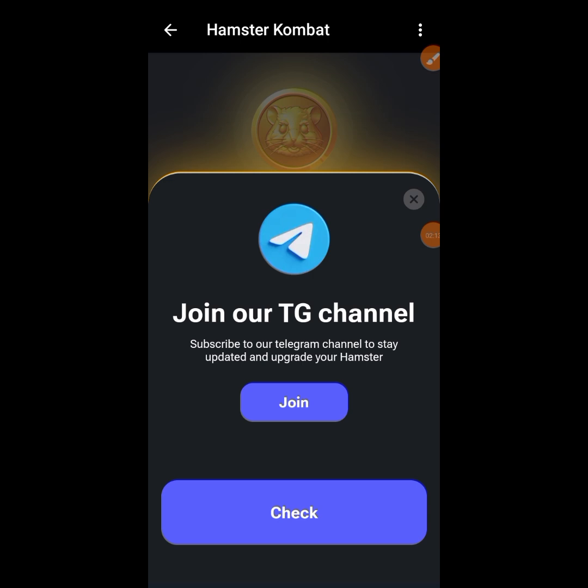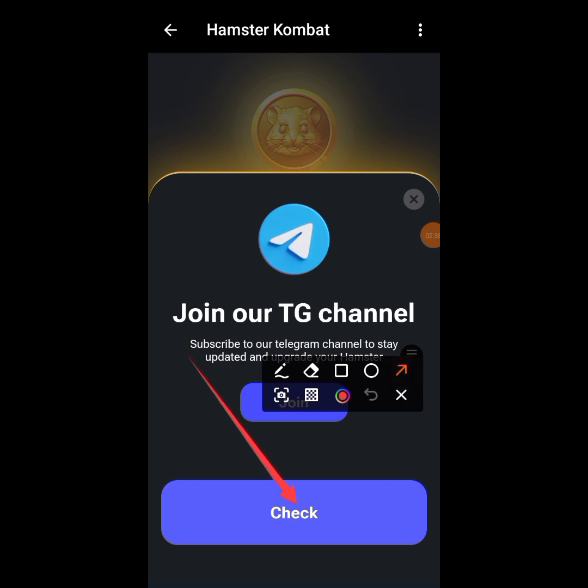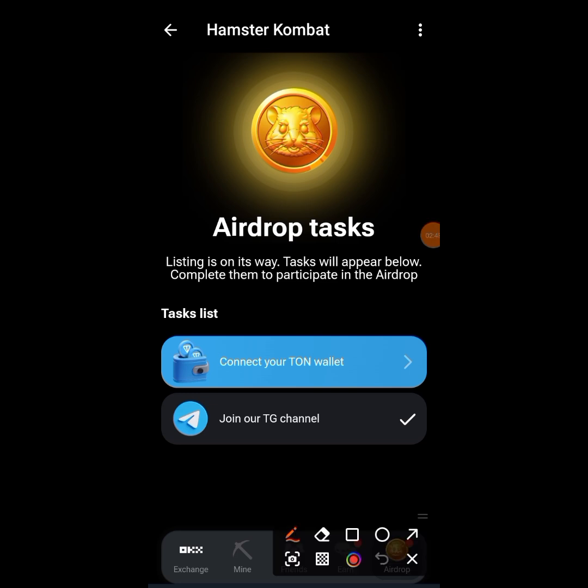When you tap on it, if you haven't joined the Telegram channel before, tap 'Join.' If you have already joined the channel, just tap 'Check.' I'm going to tap on Check — and you can see it is successful. It now shows a tick confirming I have successfully joined their Telegram channel.